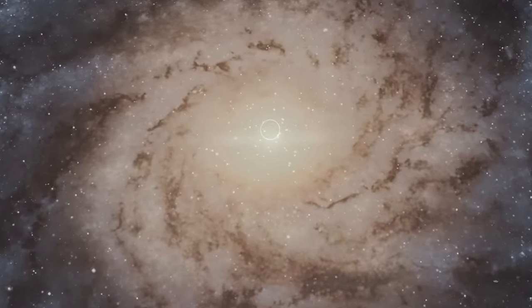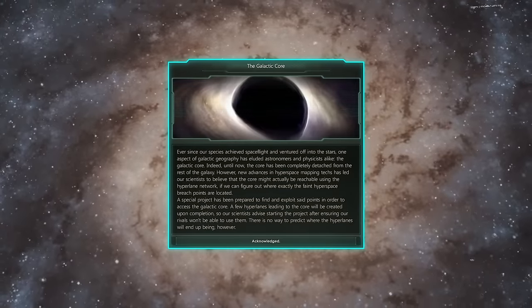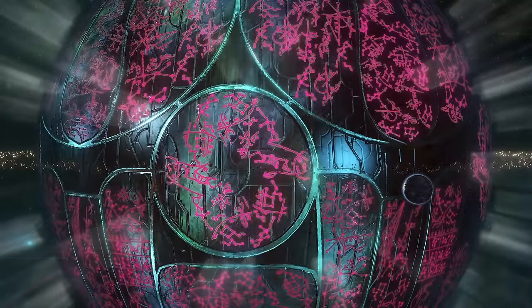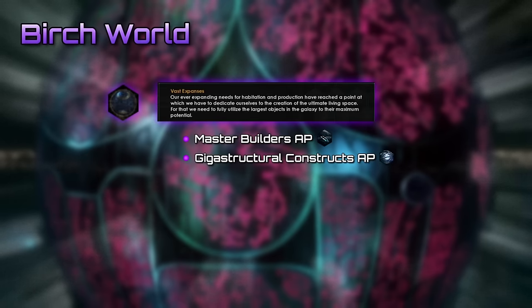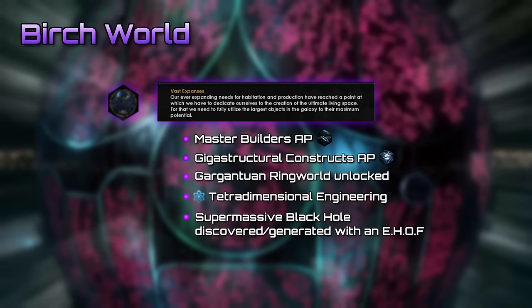How do you get there you might ask? During mid-game, an event will give you a special project to locate galactic core hyperlanes. After that, you may explore the region and try to claim the center. Up first we have the Birch World, which can be unlocked with the Vast Expanses ascension perk, which requires Master Builders, Gigastructural Constructs, Gargantuan Ringworlds, as well as Tetradimensional Engineering, and a supermassive black hole discovered in the galactic core or generated with the E-Hoff.